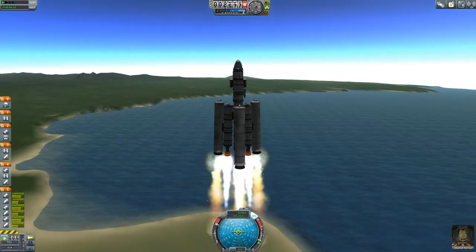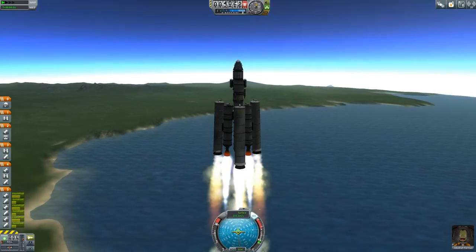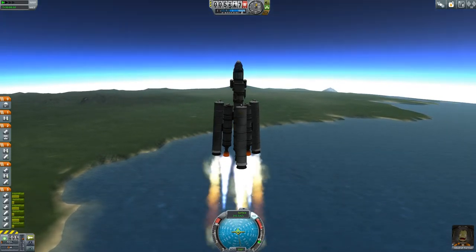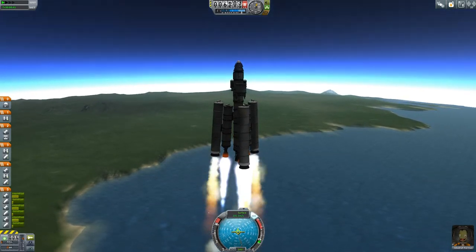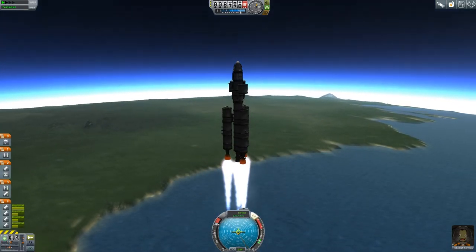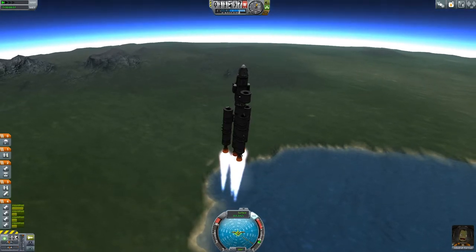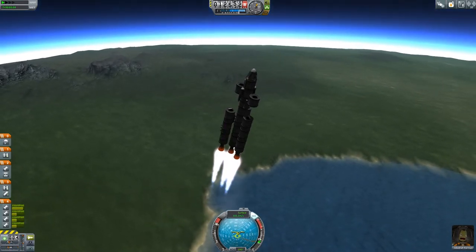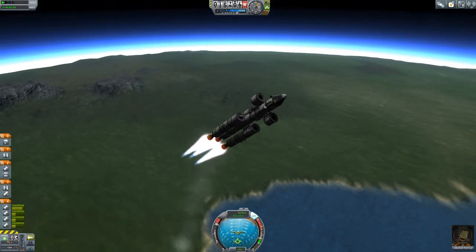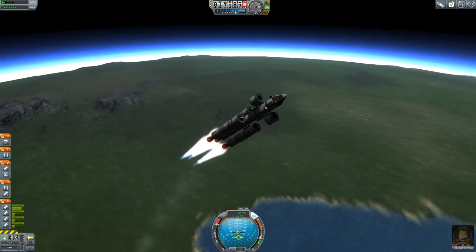At least we got lucky last time. Hopefully these solid rocket boosters will run out before we have to do our gravity turn — because I don't want to be trying to turn this big floppy monster of death. All four rockets are going, and we are beginning our gravity turn now. It's not easy to turn this thing while it's spinning. I think I'm going to set this thing rolling really quickly while I eject these guys, so that they do in fact go flying outwards thanks to centrifugal force.